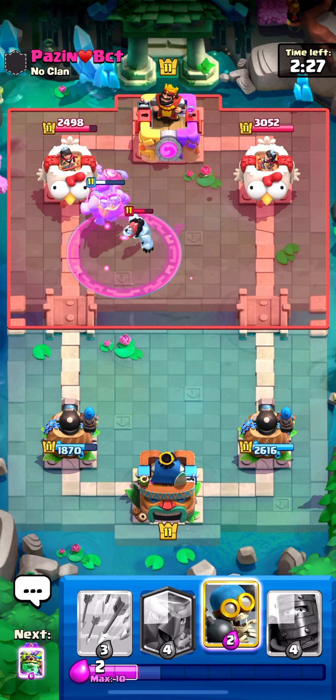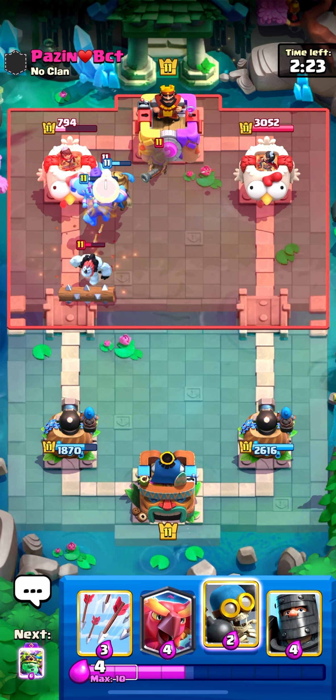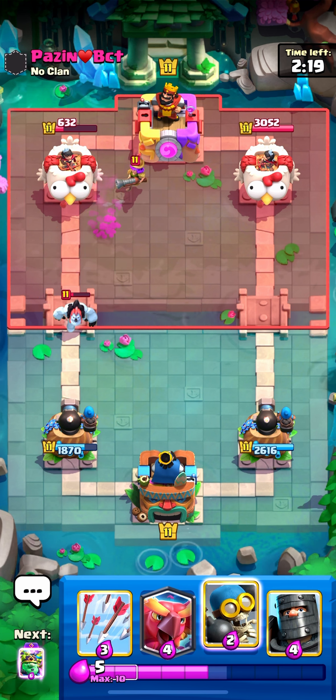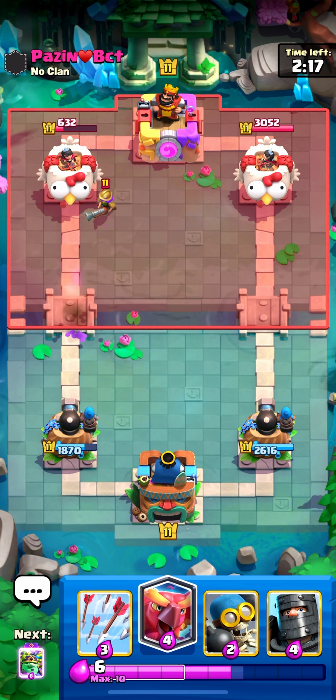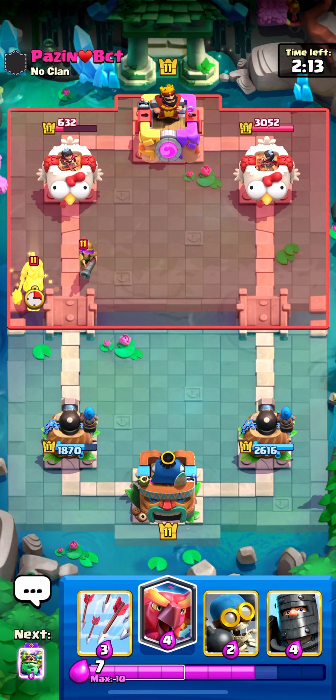Rage prince is going to go up and help out. Can the ice golem or my goblin giant just move the ice golem out of the way so my prince starts attacking the tower? That's so nice! We did so much damage to his tower compared to what he did to ours.